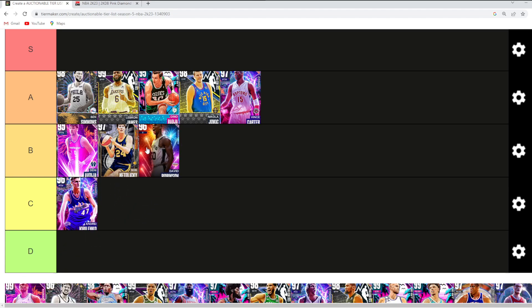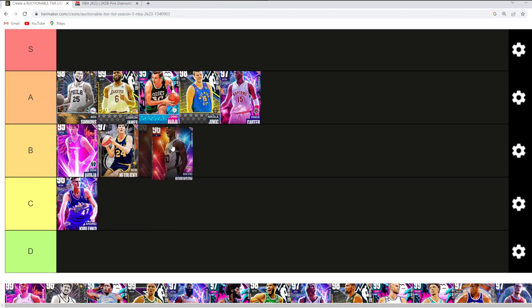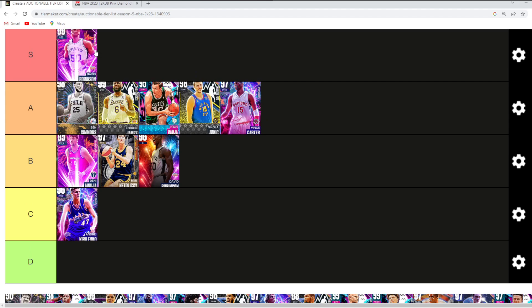D-Rob's pink diamond version is probably B tier — maybe high C tier. He's still a very solid budget center. His Dark Matter version, though, I believe is going to be a top 5 auctionable card. At the power forward position I think he's the best power forward in the game, even over Kristaps, because I think Kristaps is more of a center. I'd go D-Rob as the best power forward, and probably the second or third best center in the game. As a Dark Matter auctionable card, he's going to be somewhere in that top 5, S tier category.